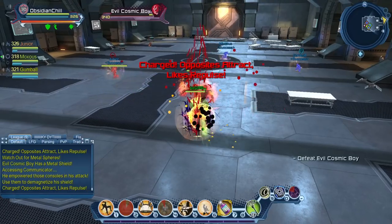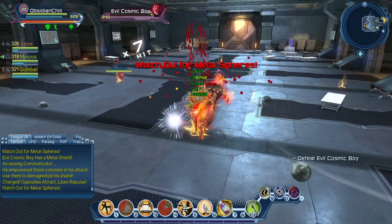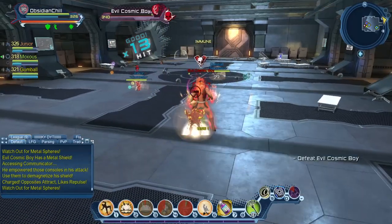Same thing with opposite charges — I'm red this time. You can see in the background that Gumball and Mox just hit each other, and they're going to the separate terminals to clear the cog. That's it.